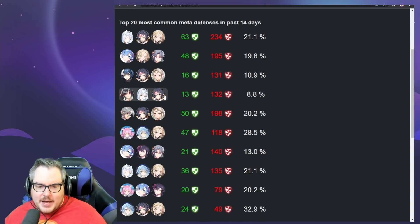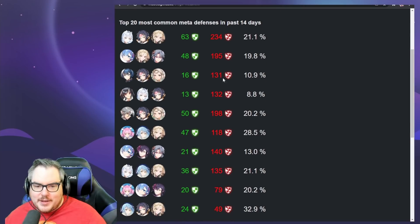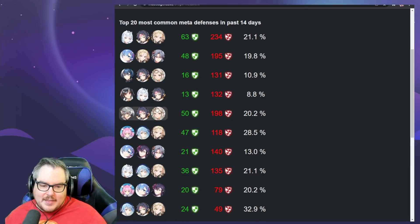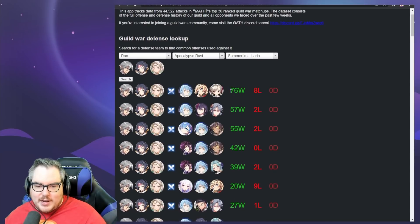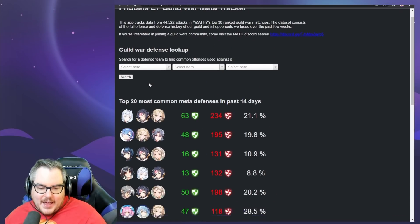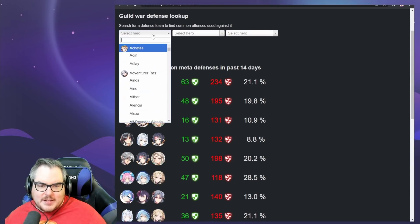Emil Ken is still being used here too, but this doesn't seem as consistent as a top team — you don't have the heals, and Selene can just randomly die from dual attacks. Going back to the main page, one of the ones I can build only has an 11% win rate, but it's still pretty commonly used. The third most common defense only has 11% win rate and the fourth most common only has 8.8%, which isn't great. Then there's Ran, A.Ravi, and Icearia — one of the good ways to beat it is with Maid Chloe.